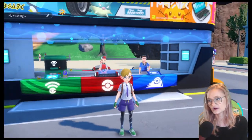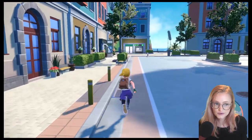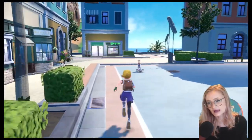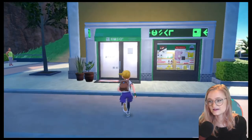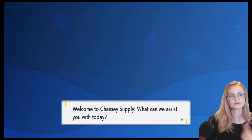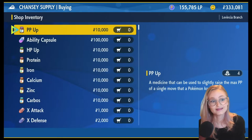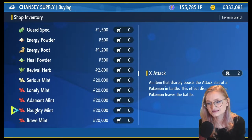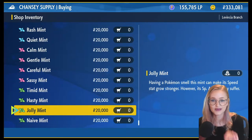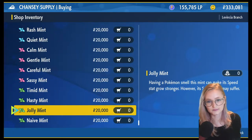Next up is natures. Just like in the Isle of Armor, you can find mints in shimmering spots around the world. You can also buy nature mints at the Chansey Supply Store once you've defeated Rhyme, the Montenevera Gym Leader, and gotten six badges. They'll be $20,000 a piece, so make sure you're saving money and only buying the mints you truly need. But if you want to save time and have the money, go ahead and purchase them there.